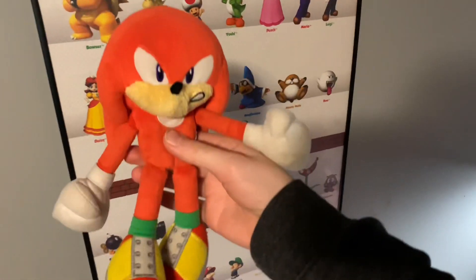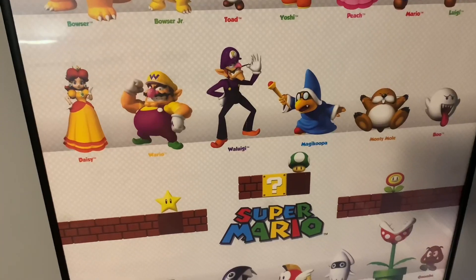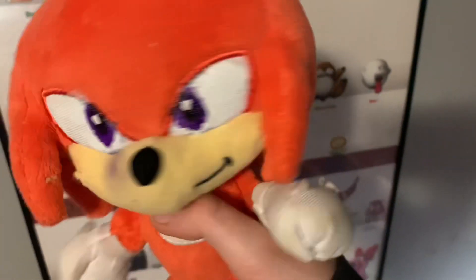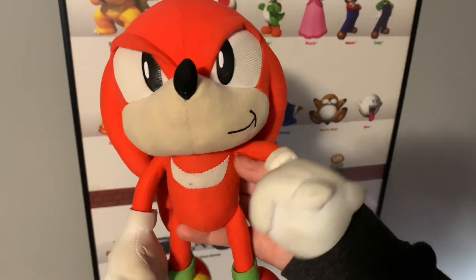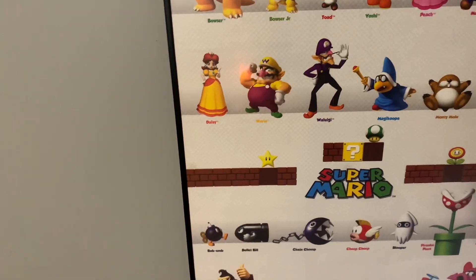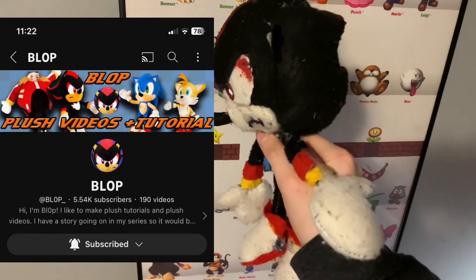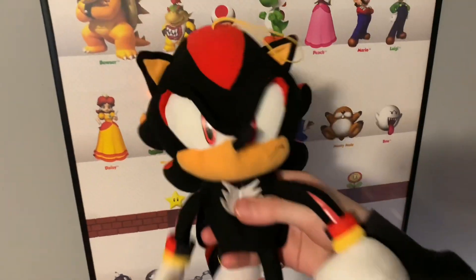Moving on to Knuckles: we have the small Tommy Knuckles plush, which I think is really good. Jakks Pacific Classic Knuckles plush — I turned it into Modern Knuckles, I don't know why I did that. And we got the GE Classic Knuckles plush, which is official. Last Knuckles is the Movie Knuckles plush. First here's a custom Shadow plush — I got a template from this YouTuber Blop, go subscribe to him. And a GE Shadow plush with the hang string still on it.